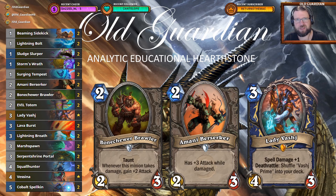There are some draconic aspects to this deck. There's the Squall Hunter obviously, and there's Cobalt Spellkin, because Cobalt Spellkin gives you one mana spells, and Shaman one mana spells are pretty good — there's Lightning Bolts, Storm's Wrath, and Earth Shocks, just good stuff all around. So that gives you some more reach and some more resources so that you can carry on the game.